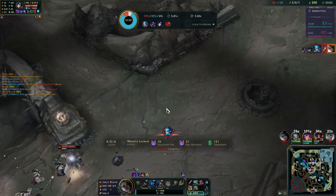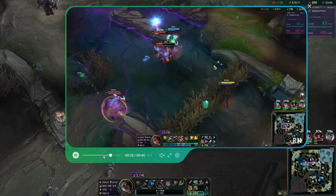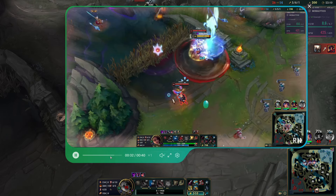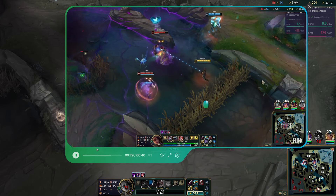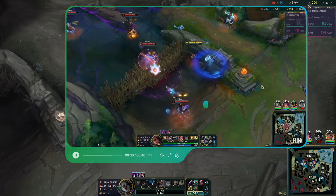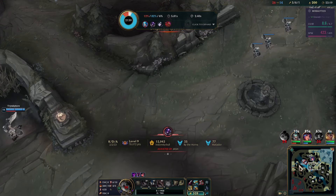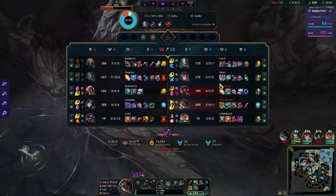My bad — I zoned out. More like I didn't see Hwei above me. But still, even without Hwei, I got way too close to the Alistar and didn't respect that we weren't in a position to be aggressive there. I could have Flashed over the wall — it would have been worth Flashing to save my life. I don't know why I didn't consider that; maybe I thought it was down.